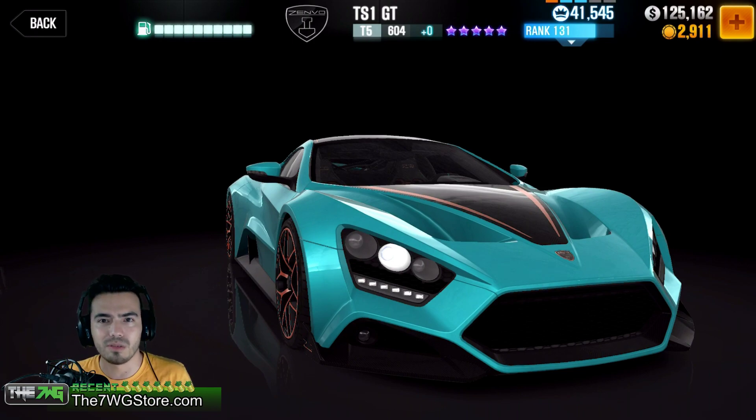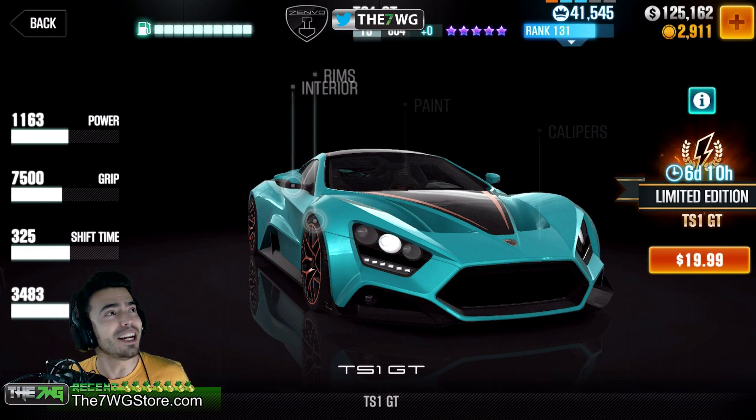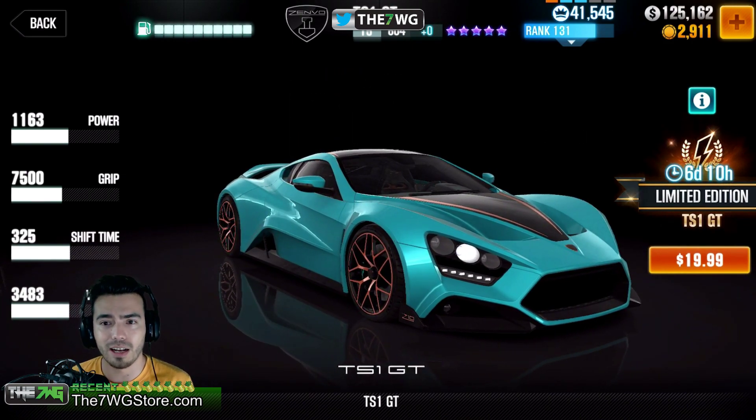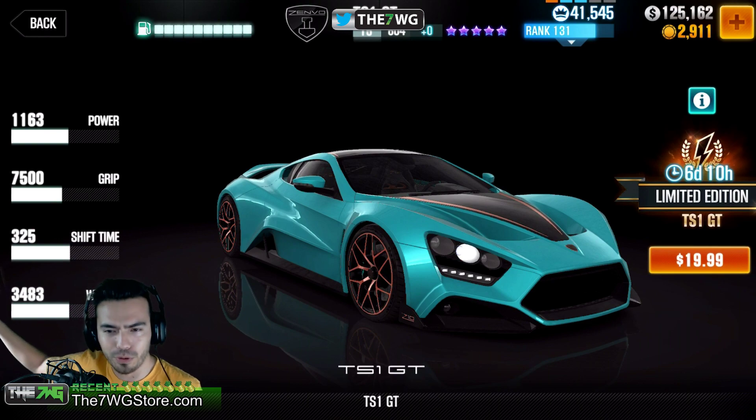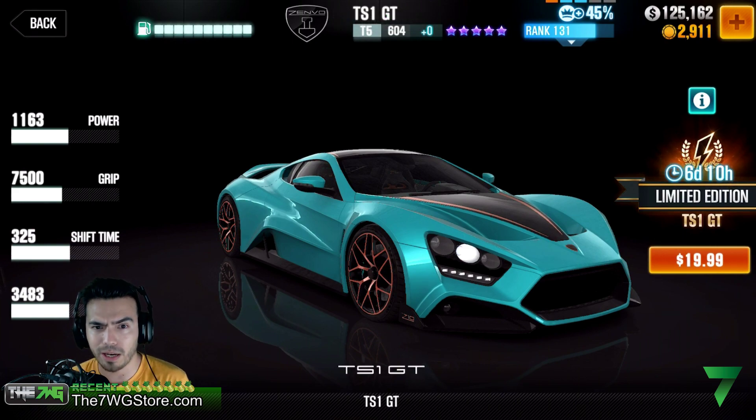I really wanted to get a feel for this car. I don't know what it shifts like, I don't know what I'm getting myself into. There are some cars that have really horrible starts and really over-shifting patterns that I just don't want. I wanted to see if this car fits into that category, because this car actually costs $20. That's right — once again they've done it, they're charging $20. Anyway, this car, the TS1 GT, definitely costs $20.